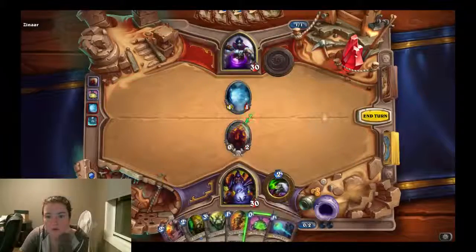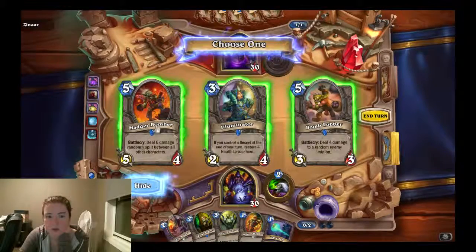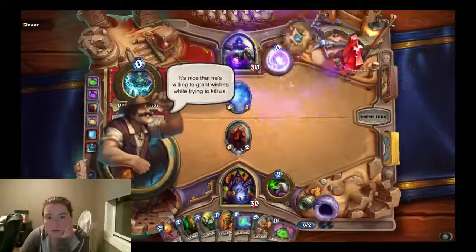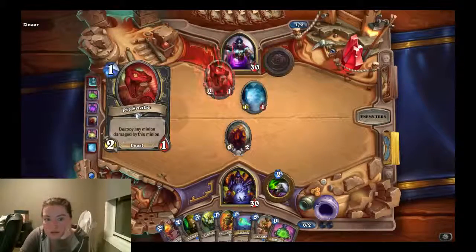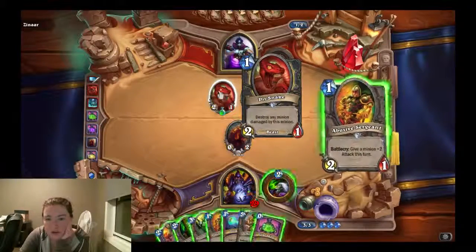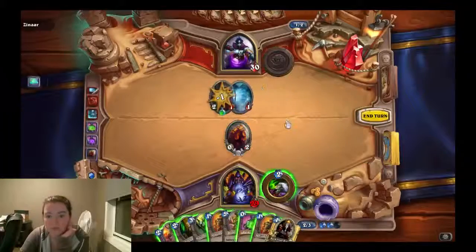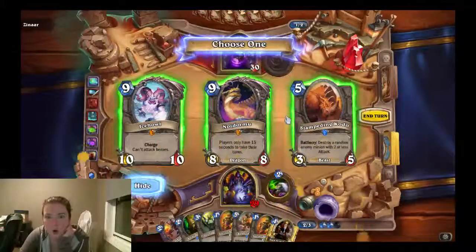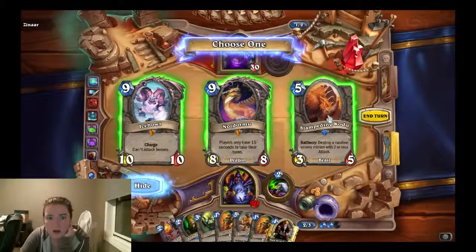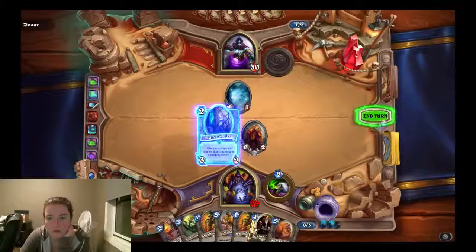I'm going to grab a mortal coil. And I'm going to discover a minion — that's useless, I'm going to grab the bomb lover. It had a gem this time. So I got a wish and he played a pit snake — destroy any minion damaged by this minion. I think we're going to have to deal with that. Let's discover a minion. I think I'm going to do this guy. Let's throw this down and now it'll be my turn.